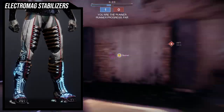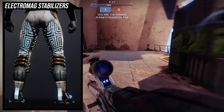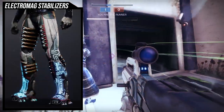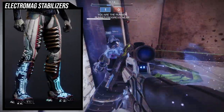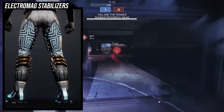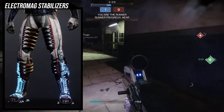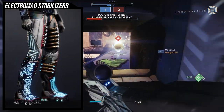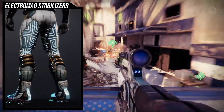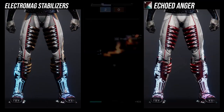For the ornament, Electromagnetic Stabilizers — my favorite ornament for Geomag, but it still has a few issues. The red line from the waist all the way down to the calves doesn't change color — that red is not shaderable. Same with the red on the boots — not shaderable. The gray on the boots also doesn't change color, which is another annoyance. If you're using a chest piece that covers those areas it's less noticeable, but honestly it does bother me a little.